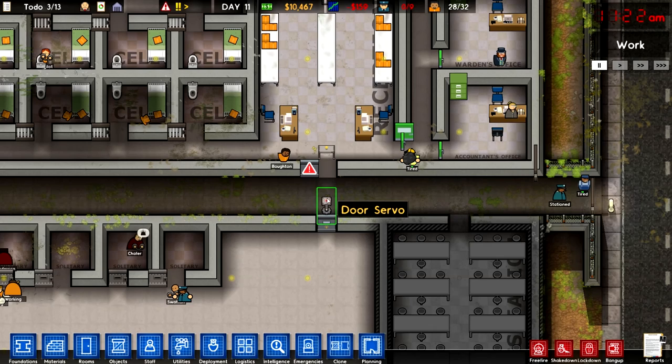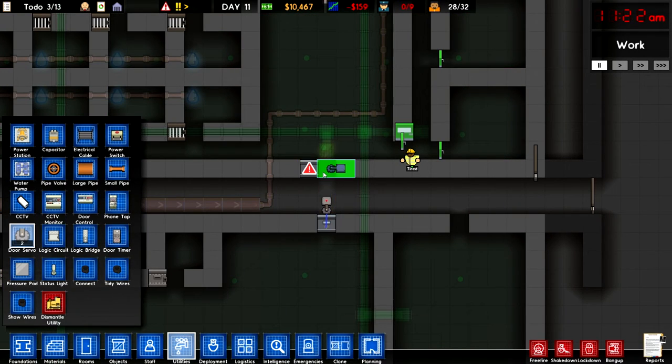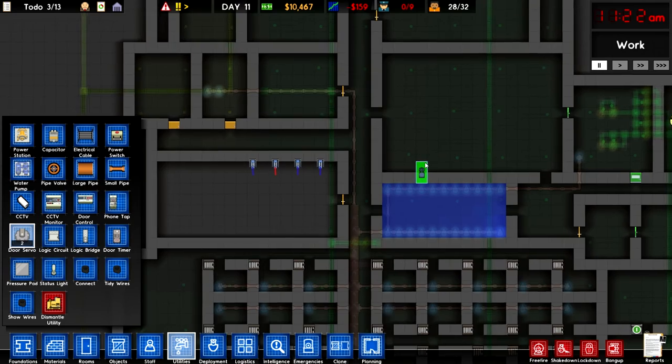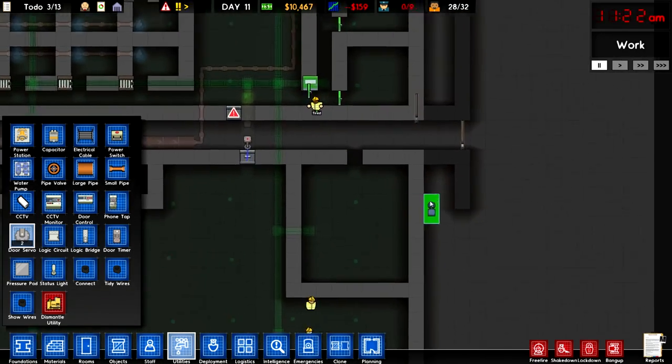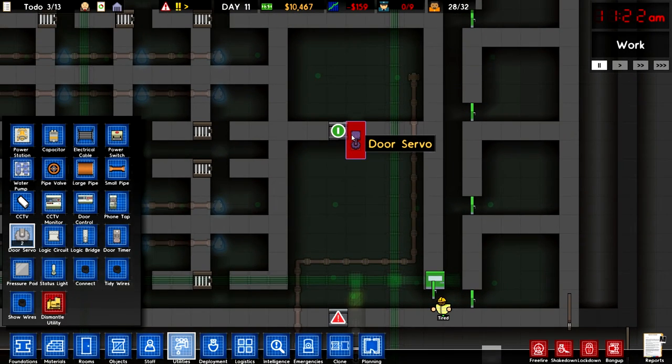First thing we need to do is put a new door servo on here to pick up where we left off. We have a couple door servos here and we were having a little bit of an issue placing them. So now we can place it like that — there we go. We got an autosave going on. So that door has a door servo too. I want to check out the other door servo situations here. I wonder if we should do one over here next to this main area. We can use one right there, and one is up there already.